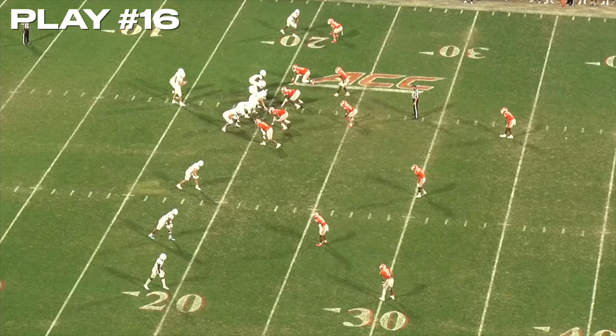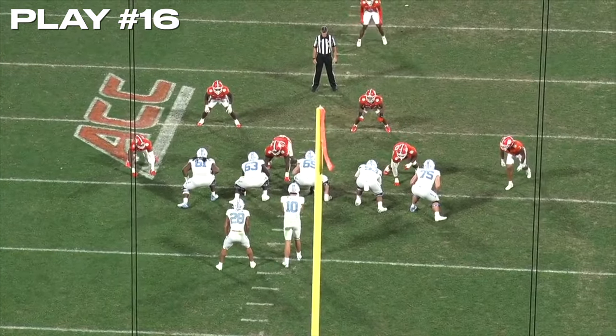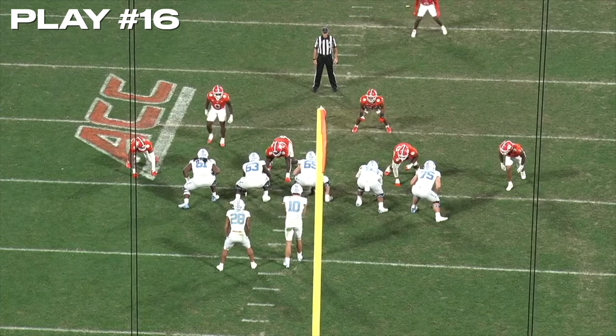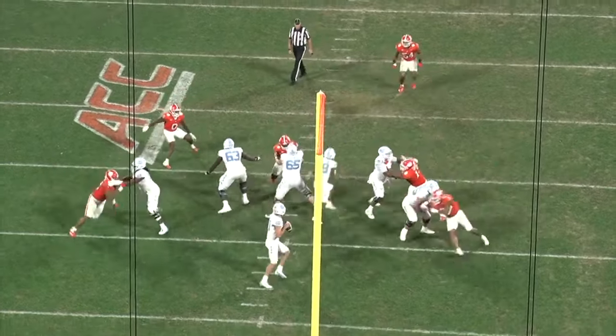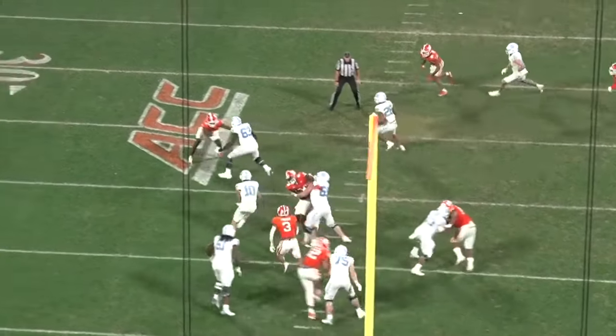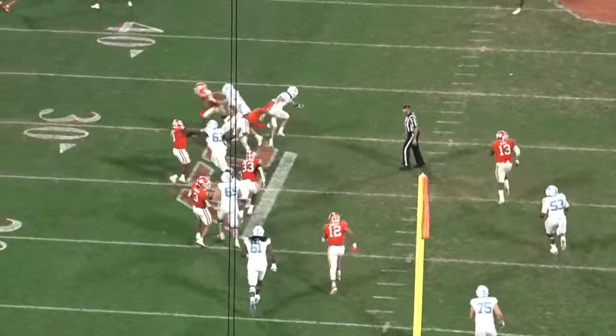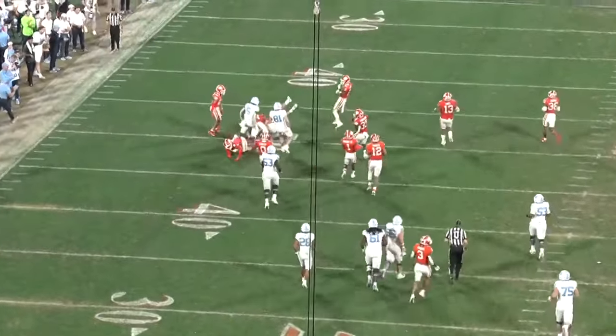Back to the Clemson game from the beginning of the video. 14-14 ball game late in the third quarter, second and 15 for the Tar Heels on their 20-yard line. The Clemson edge gets off the line of scrimmage with speed and immediately pressures Maye. He says he wants no part of this and takes off, gets jiggy in the lane, and breaks another weak arm tackle for a big pickup.